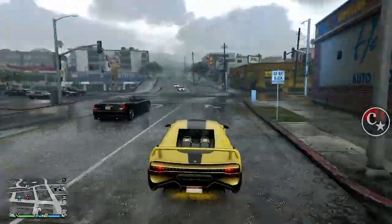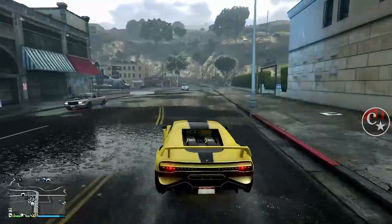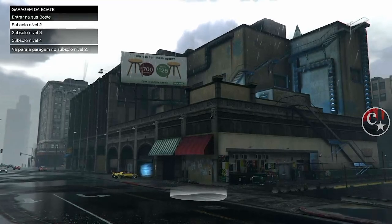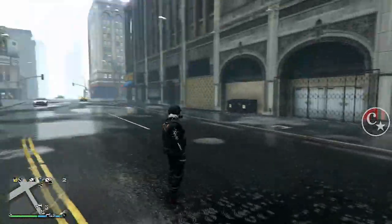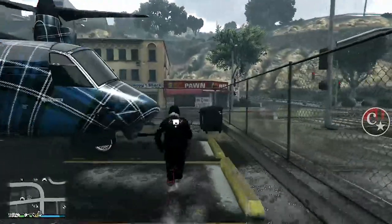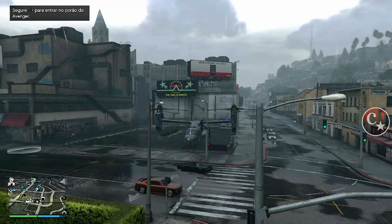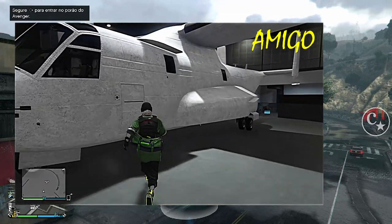Now let's take the vehicle and bring it back to the nightclub and put it in the garage where we took it from — in my case, B2. As soon as we enter, BAM! We fall into the limbo. From now on, we don't do anything else. We'll get into our Avenger, because that's where everything will begin. Now it's the friend's turn. What does the friend have to do? For those who don't know, he is inside his complex.